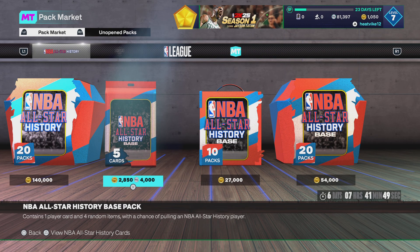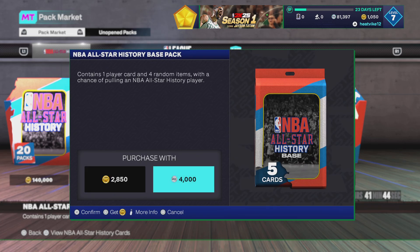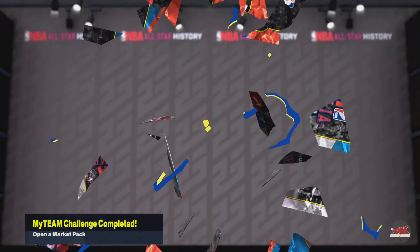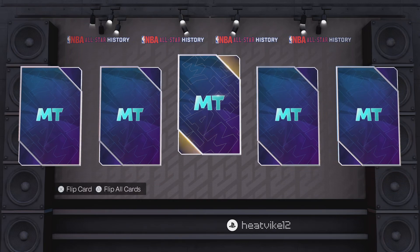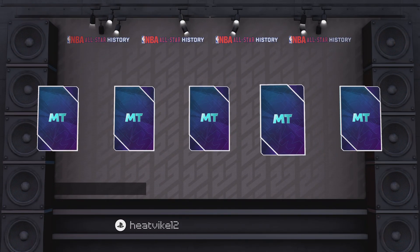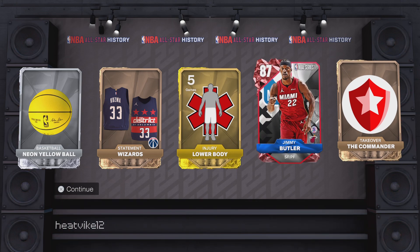We're going to open up 20 base packs and see if we can get at least a shaker — that's what we're hoping for. Without further ado, let's get into it. Before we start ripping packs, please make sure to subscribe to the channel if you're new. We do pack openings and other MyTeam content here. A subscription is much appreciated. Always make sure to leave a like on the video too — that goes a long way. Let's start ripping and see if we can get anything. I don't think we'll get a card from the set, but even just an amethyst league pool would be all right.